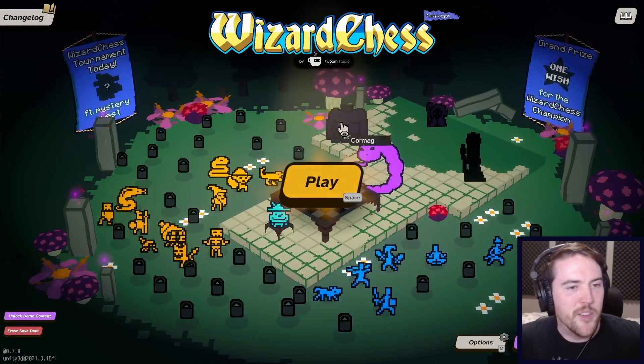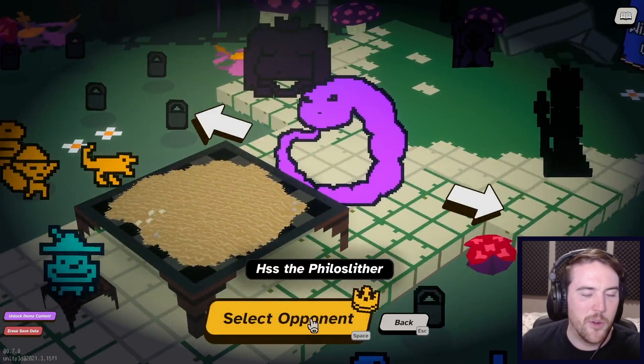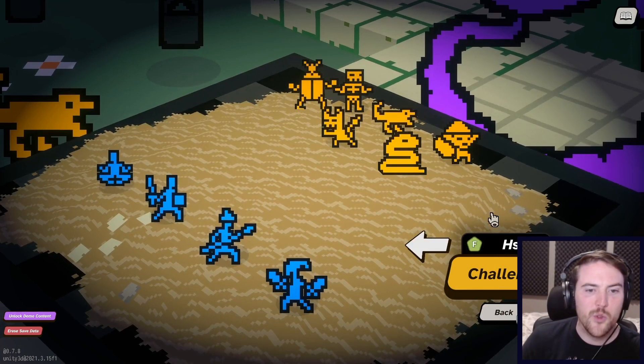How's it going everyone? Welcome back to more Wizard Chess. I have leveled up Hiss and I'm going to take another stab at the Falasso Slither. We've done G, moving our way up to F.